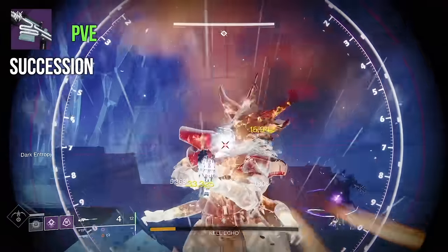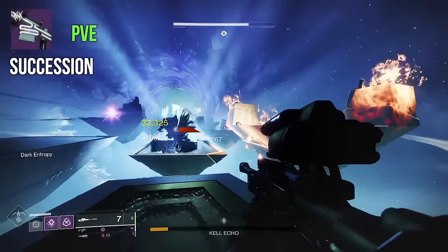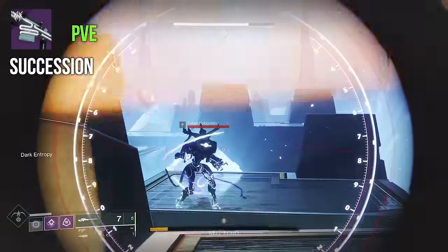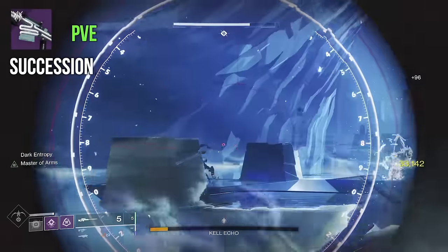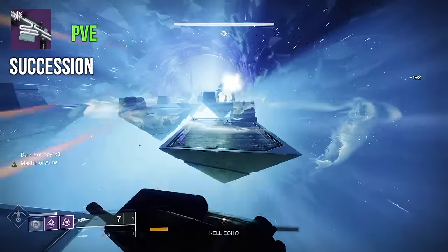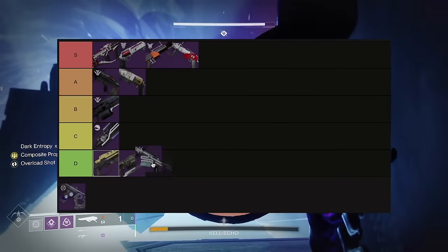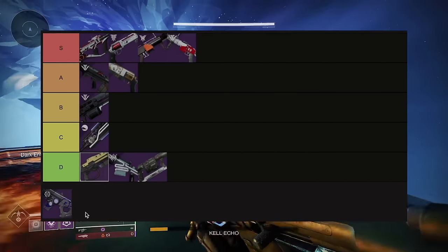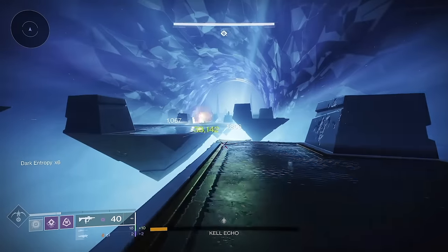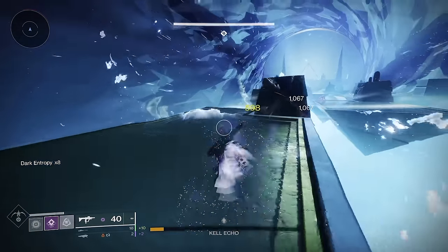For PvE, it's all the same good stuff it's always been. Reconstruction is basically Autoloading Holster but twice as good, and combined with any of the high damage traits — Vorpal, Firing Line — is going to serve you well. I know this might be controversial, but I feel like Succession is D-tier. None of these Brave arsenal weapons are bad, I just don't think Succession has that level of iconic or unforgettable. Mountaintop changed loadouts for years — why would you use something other than Recluse? — but I feel like I can really get by without Succession. It's from a great raid, I just don't think it quite lives up.